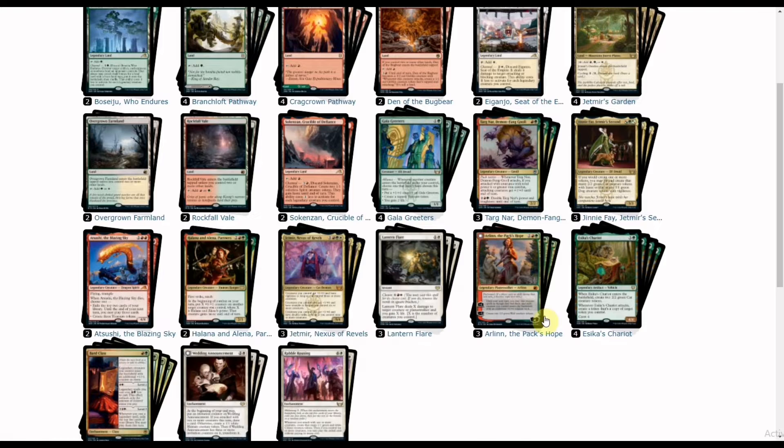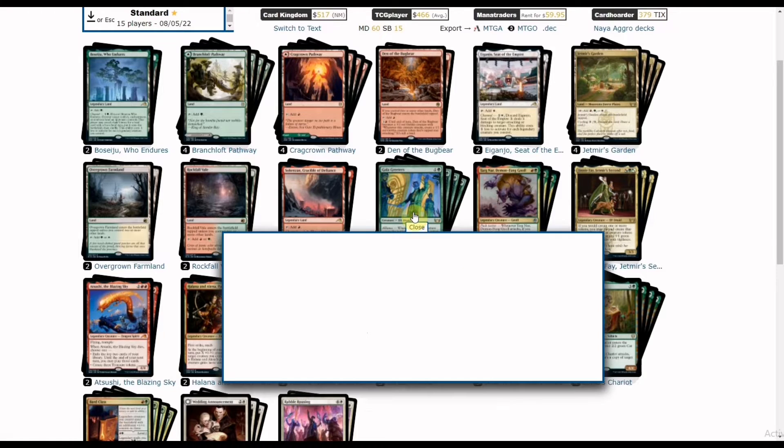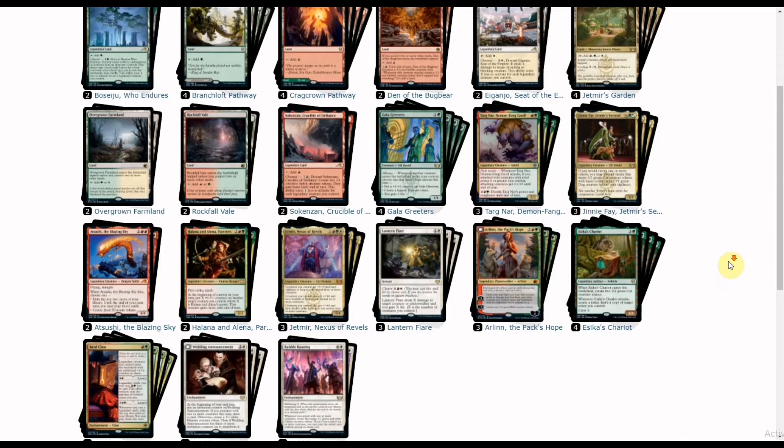As a power partner we have Gala Greeters, a two-drop with the Alliance ability. Whenever another creature enters the battlefield under your control, you choose one option that hasn't been chosen: put a +1/+1 counter on it, create a tapped Treasure token to ramp into your four-drops on the next turn, or gain two life as extra buffer against aggressive damage.